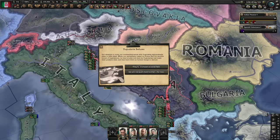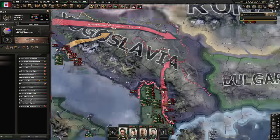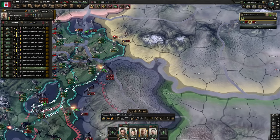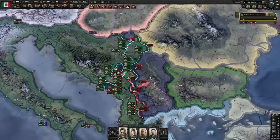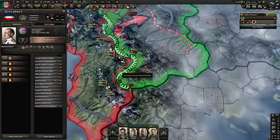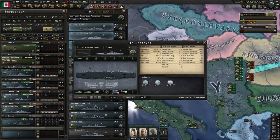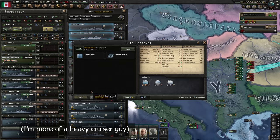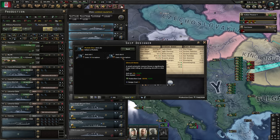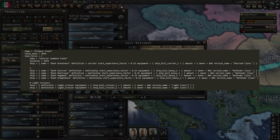It's time to send the ultimatum to Yugoslavia — not surprisingly, they refuse, so they have chosen a worse fate. We get our annex war goal and immediately declare. This is the perfect situation: we just need to capitulate Yugoslavia and then move into Romania. Romania has quite a few divisions but not enough to defeat a major power. So we'll design our carrier and carrier fighters — I've designed carriers in mods before but not in the base game, so this is new.